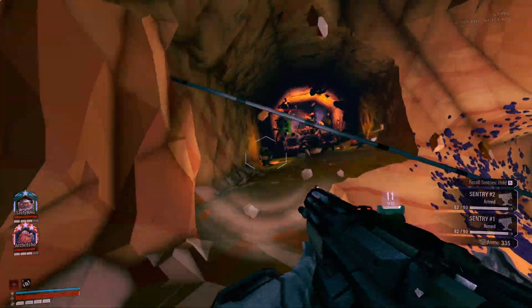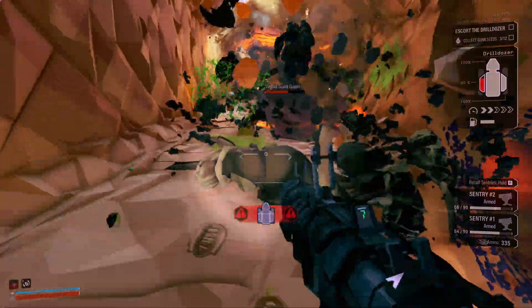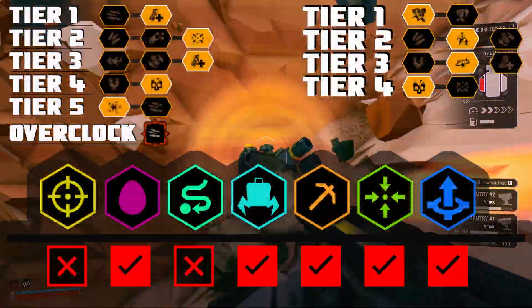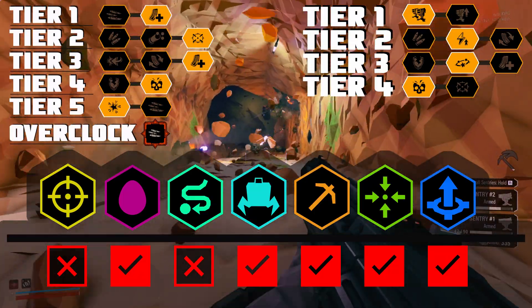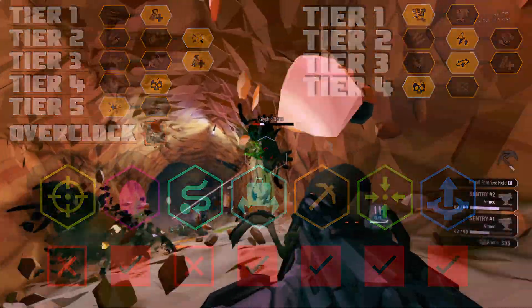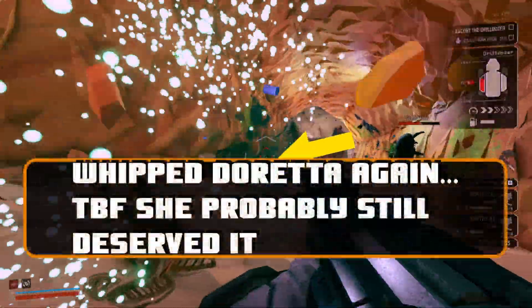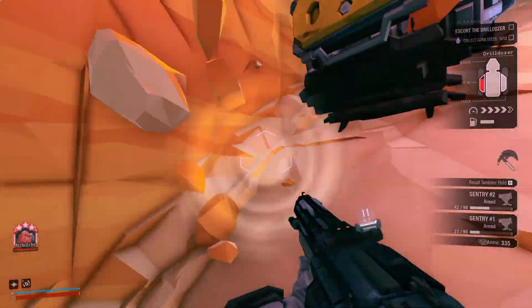I recommend this build for all mission types except drill-dozer missions, as you are constantly moving, making it hard to use turret whip reliably during the traveling phase. Something you can do — and I have done personally — is face the turrets towards the direction of travel. That way you get more use out of your turrets and don't have to spend as much time relocating them.